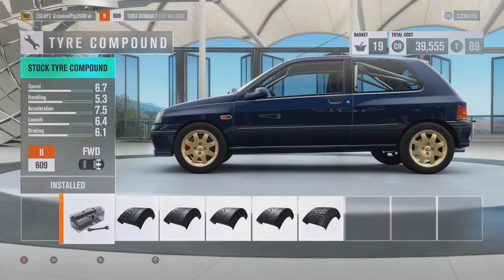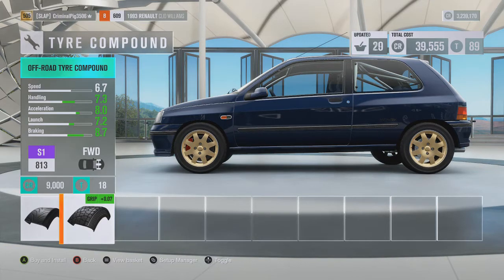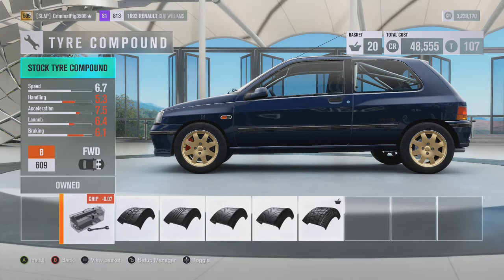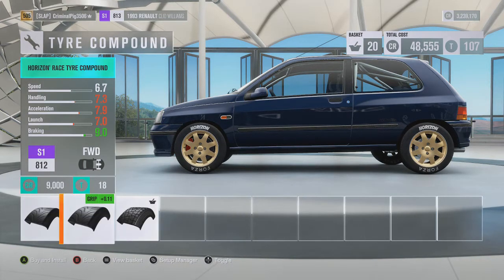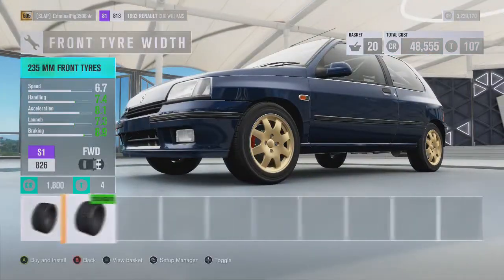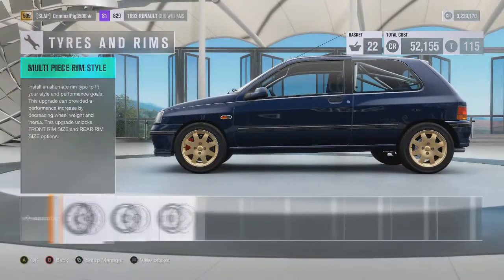Tyres and rims — here we go, this is where stuff gets interesting. It goes to S1. Those Horizon ones look cool, but I'm going to go with off-road. There's stock, street, sport, race, Horizon, and off-road. Going with off-road, and making them thick tyres — because why not.